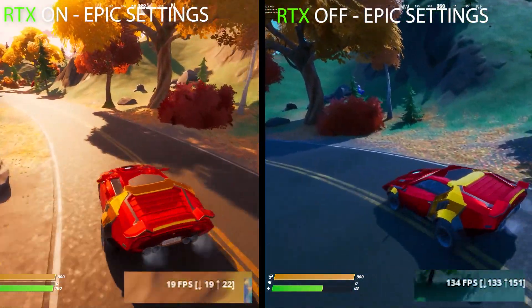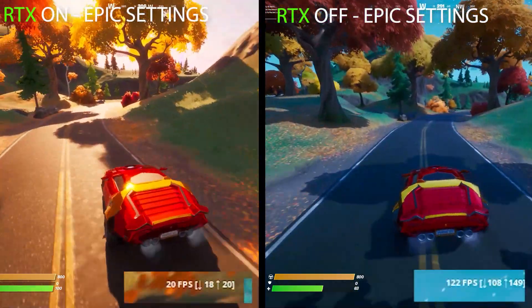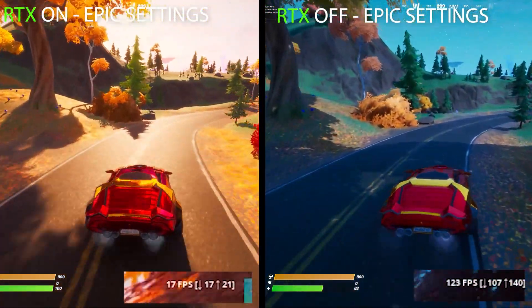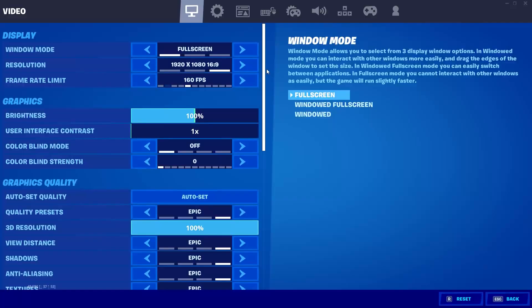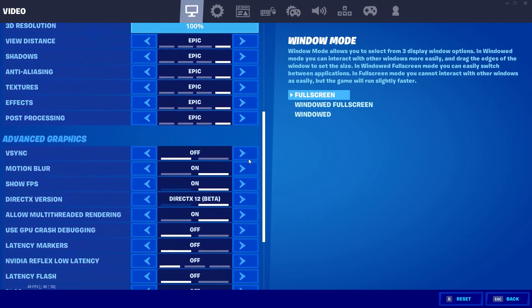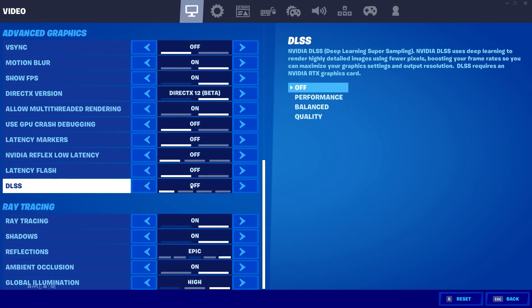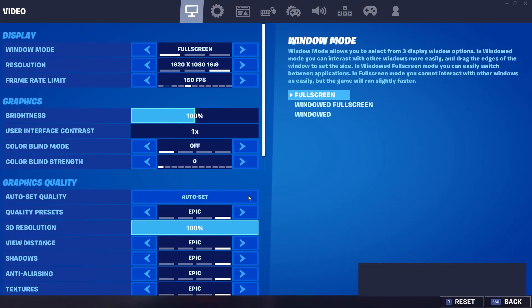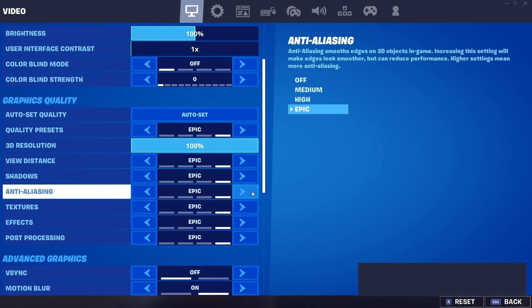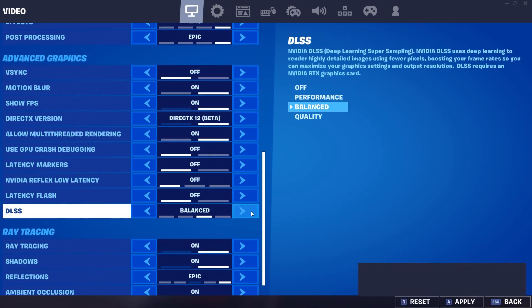RTX tanks your FPS to a minimum, but that's obviously expected. So NVIDIA and Fortnite added a few options to counteract that, and that is the DLSS mode. It's an amazing mode — if you're getting 30 FPS in-game and then add the performance mode, which really doesn't scale down too much, it actually doubles your FPS back to 60.